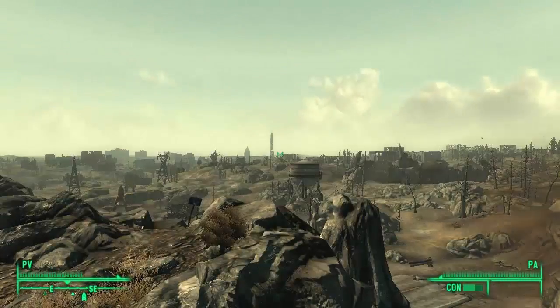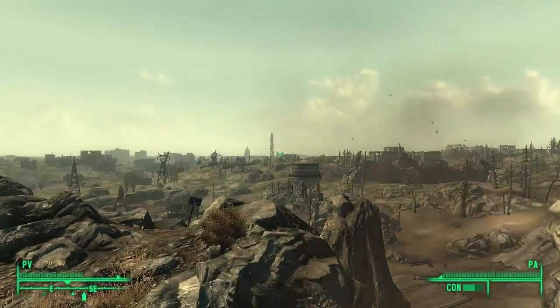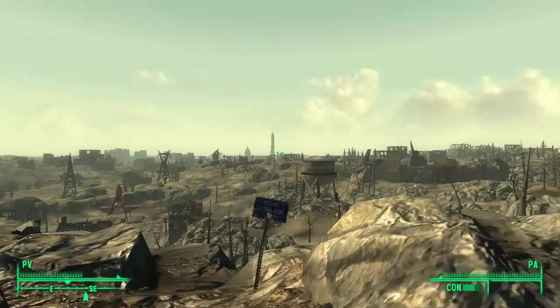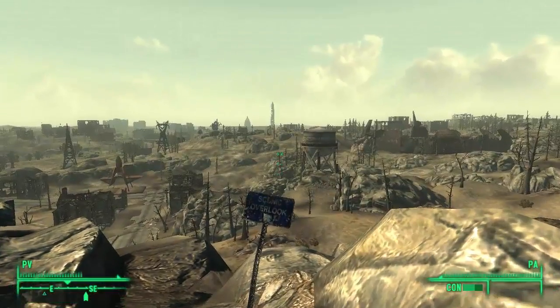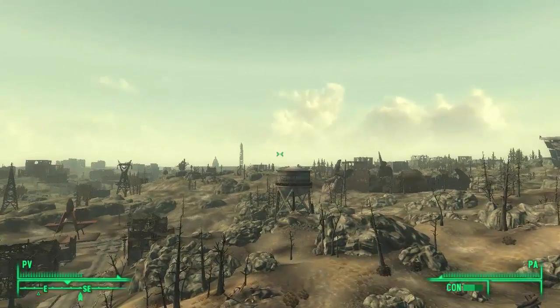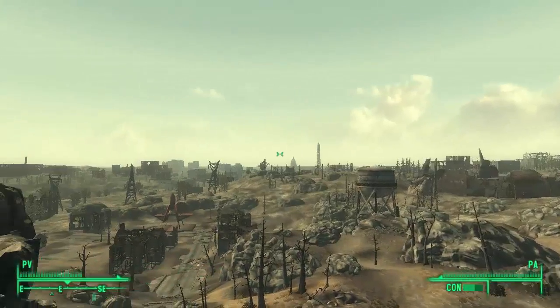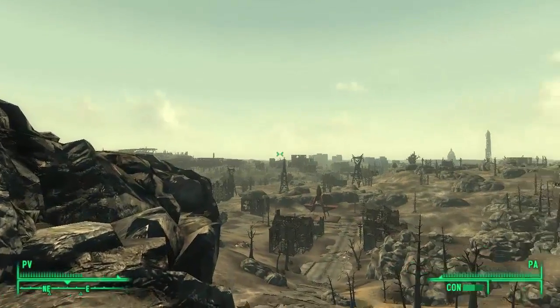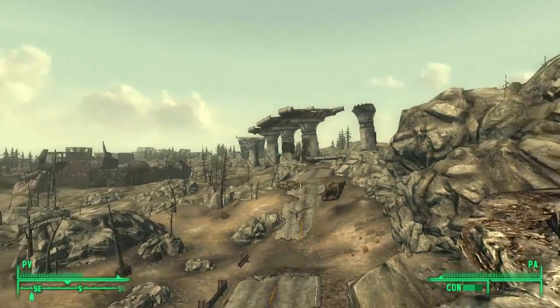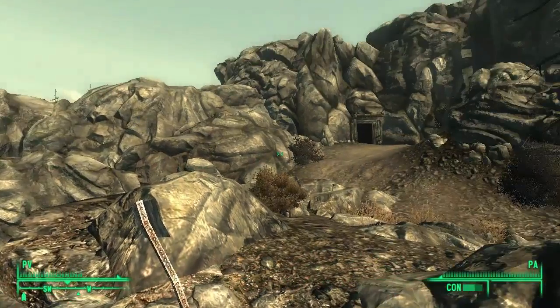A las buenas gente. En las inmortales palabras de Frank Underwood: dar y tomar. Bienvenidos a Yermo Capital. Ya hemos salido del refugio 101 y ahora estamos viendo lo que va a ser nuestro hogar durante el resto de la guía. Ahora, sin más que añadir, vamos a hacer un pequeño tutorial de cómo funciona el Pip-Boy 3000.